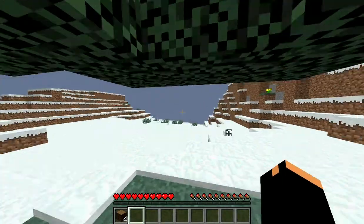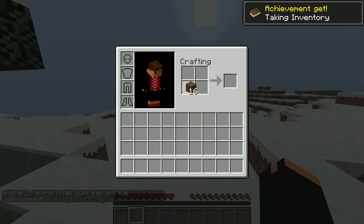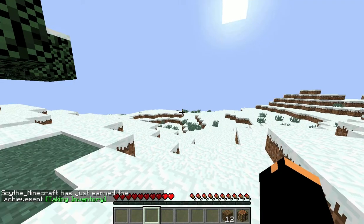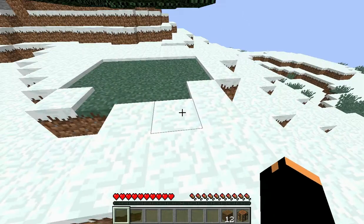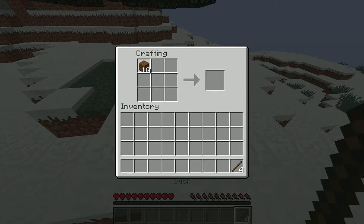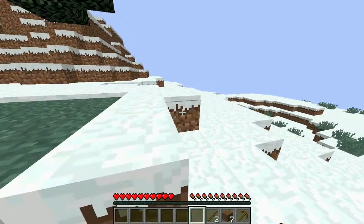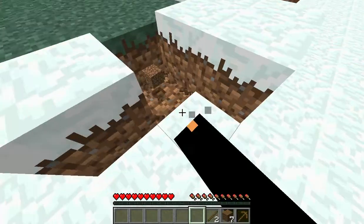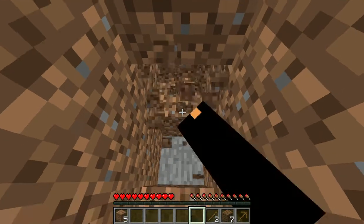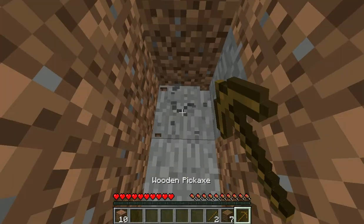Taking inventory - we have about 18 to 20 minutes to get everything we need. We need a snowball, which will probably be the easiest thing to get. We'll need a coal block, because coal is one of Canada's main exports.